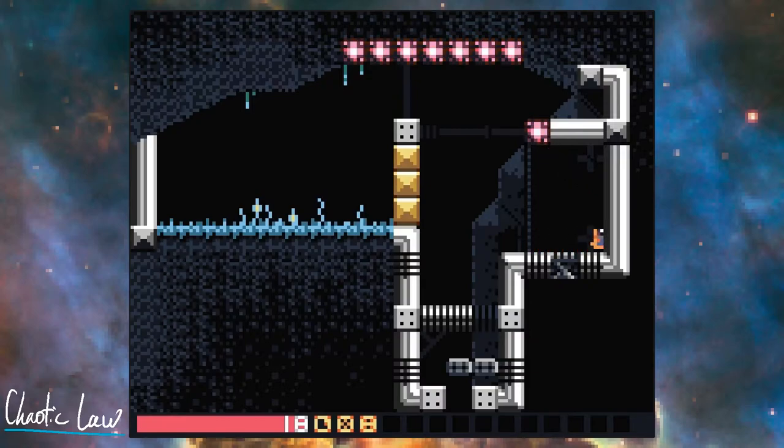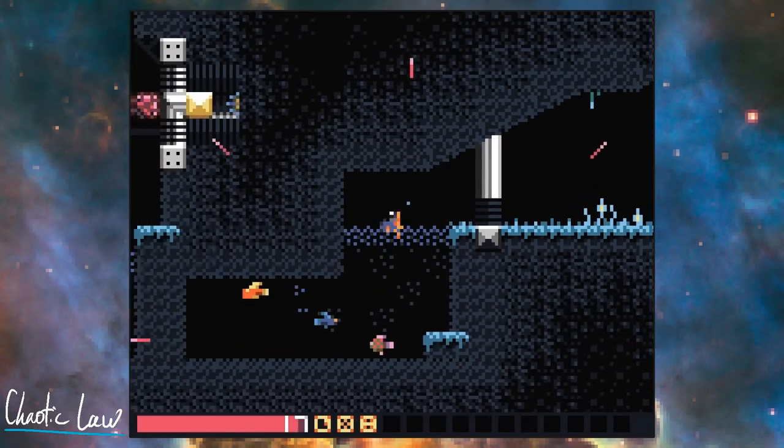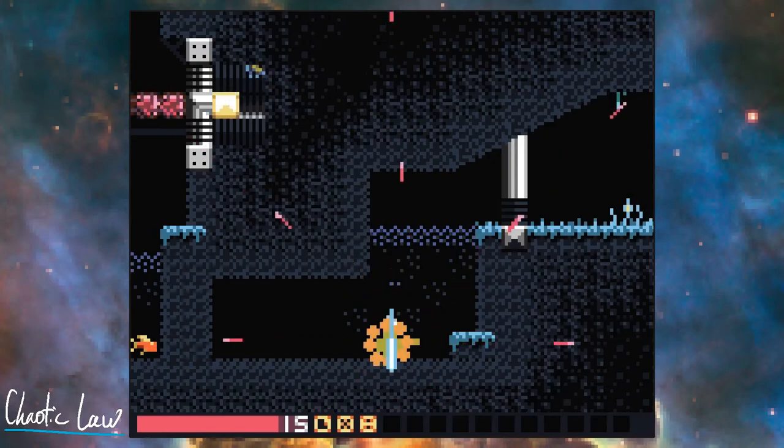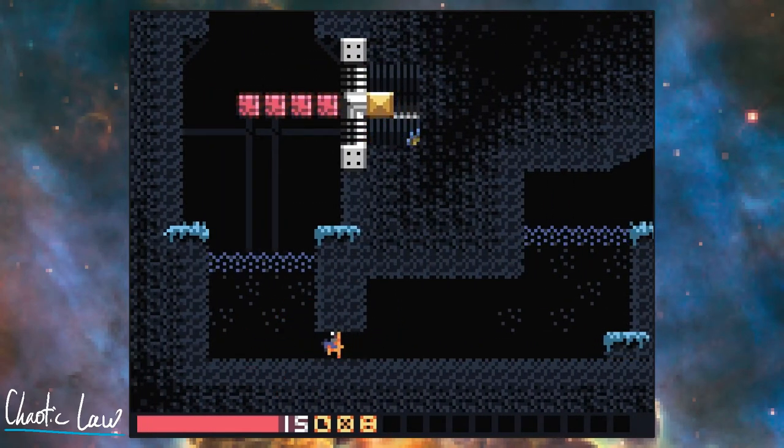You just gotta use the very maximum height of your jump to get up there, and it's pretty much the same way as before. Except in this case the entire platform on the left side is now filled with charge blocks, so you can't just hookshot up there.